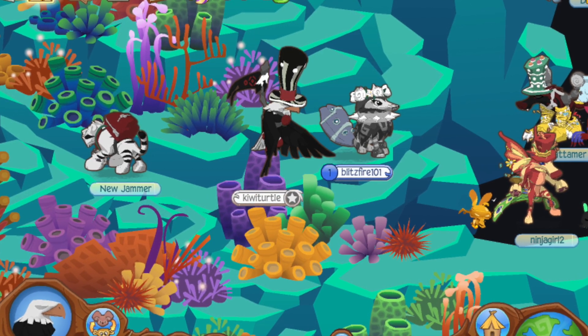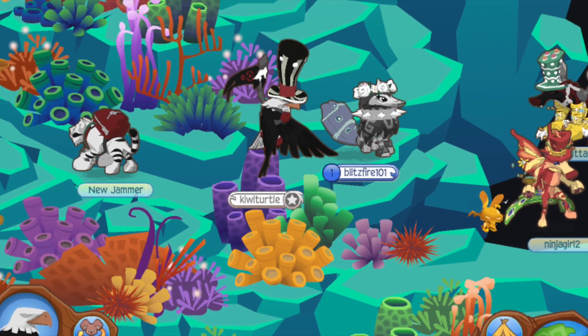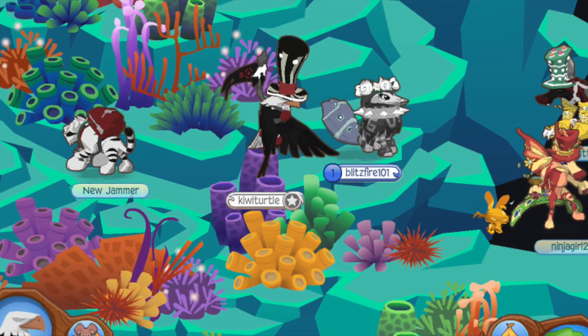Number seven is an underwater Jamaa Township, where basically all the people in Jamaa Township followed this person into an underwater land. Now there are a bunch of glitches of land animals in the water, and it says 'Jamaa Township,' which I find pretty hilarious.